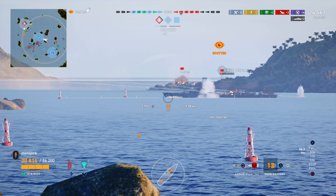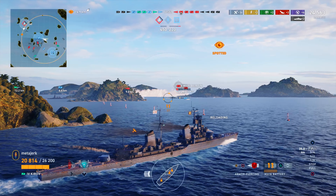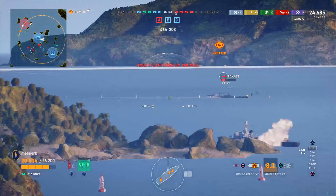We switch to AP, we see the Emile Bertin — we've caught it completely off guard — just waiting for the guns to clear the island. We missed — wow, god — RNG is really pooping on us right now. Anyway, he's on next to no health. Can we secure this kill? Yes we can — that's kill number three.